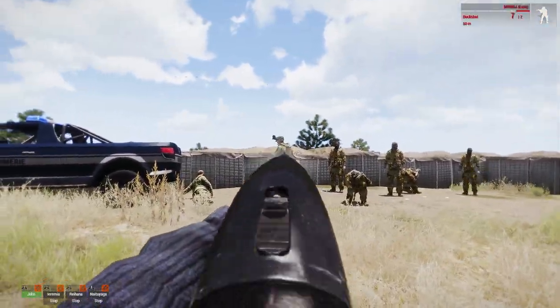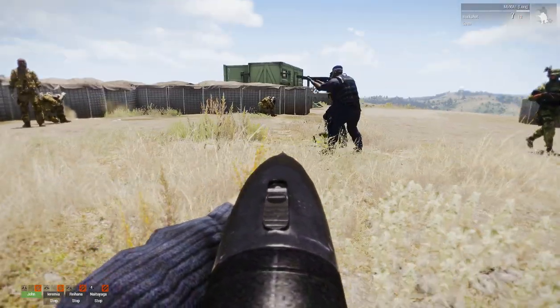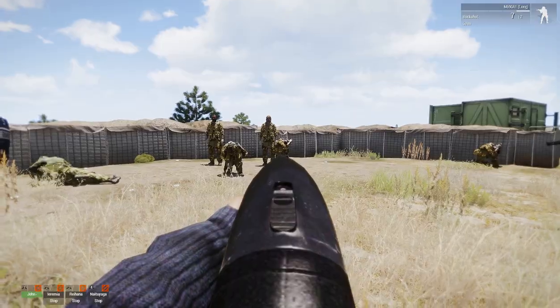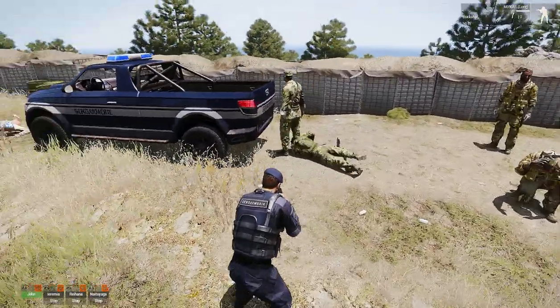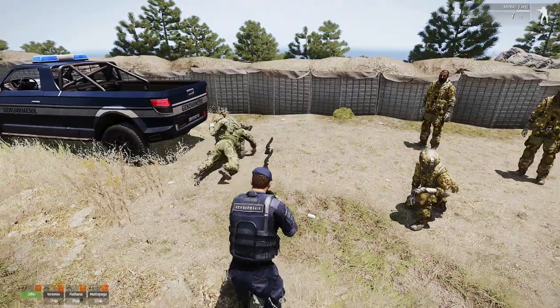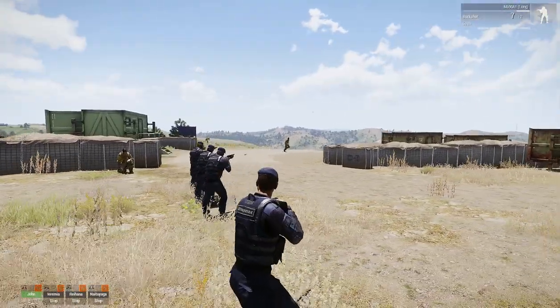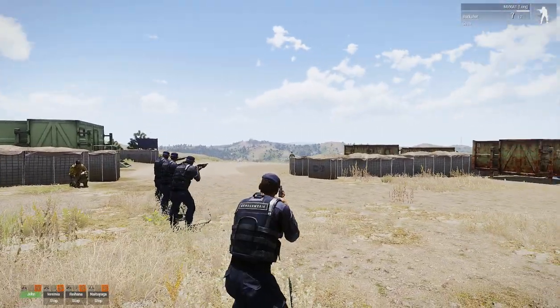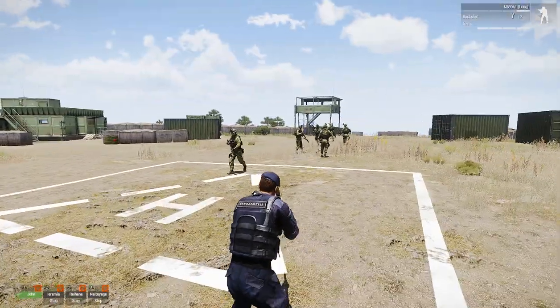If you shoot a guy with a gun and he's not subdued, he'll pick it back up again. Let's see if these guys pick back up their gun or not. Now they're both subdued, so they're not picking them up. They're still firing at the guys running away, and they can't hit them because it's dropping too much now.